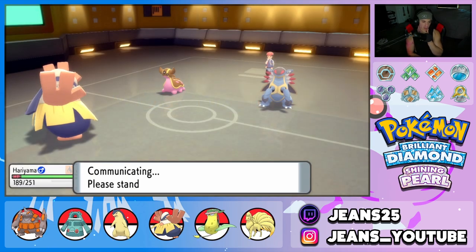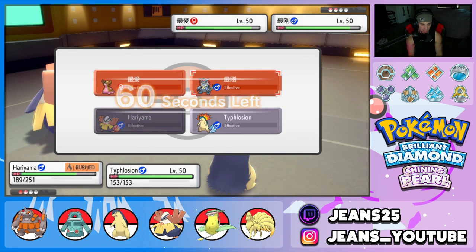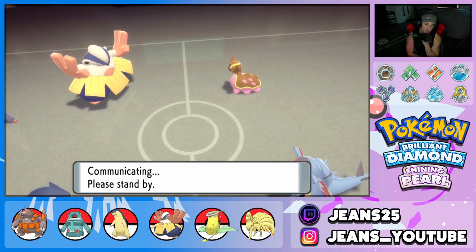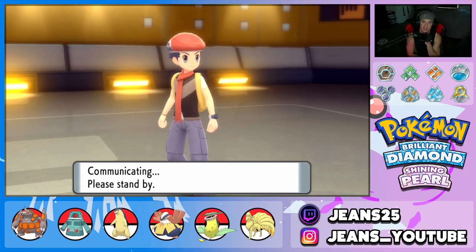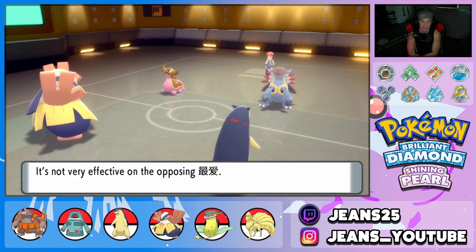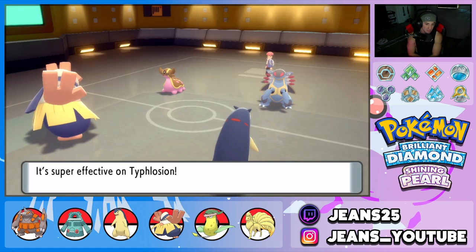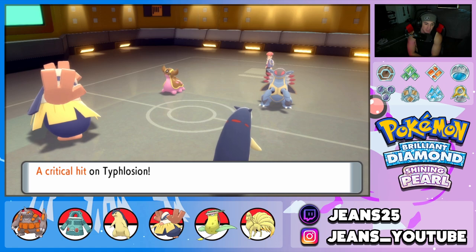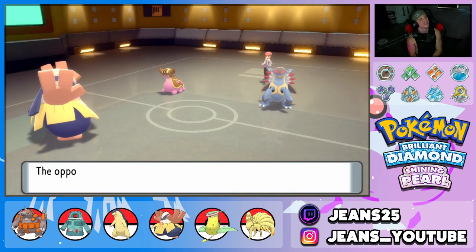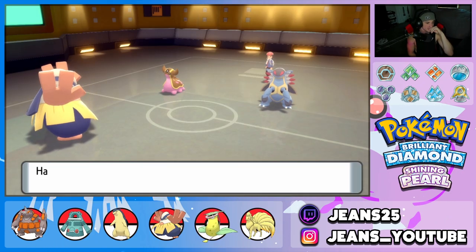We bring out Typhlosion — fast on the field with that Choice Scarf. I'm going for Eruption — that's definitely the play. Eruption into Close Combat, let's run it up. Is Typhlosion going to come in clutch again? Look at that gorgeous damage from Eruption. Rock Slide flies back and dumps on my Typhlosion. He gets a crit on Typhlosion too. Gastrodon should be asleep — but RNG said otherwise. That's GG. Back-to-back flinches and back-to-back missed Hypnosis.